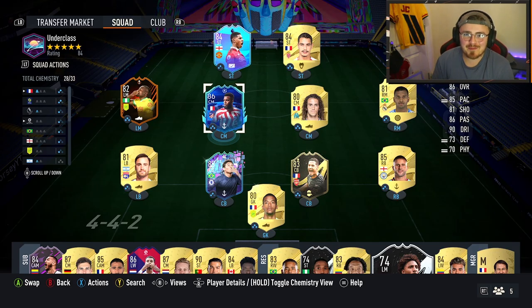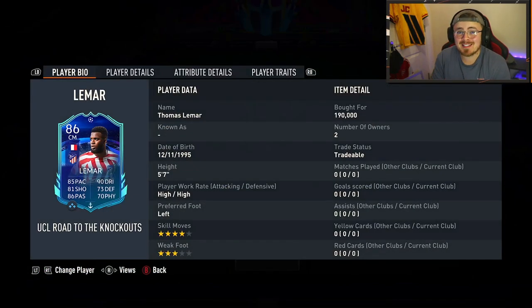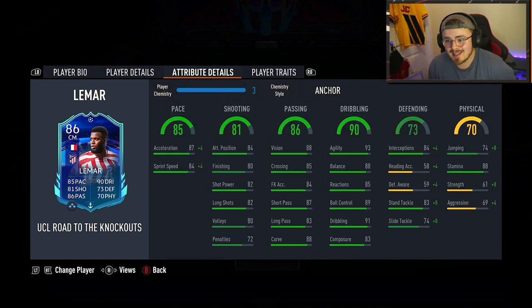Alright guys, we're back again for review number two of the night — this one we're checking out. He's still amazingly cheap by the way, and his price is dropping. Thomas Lamar once again — the card design is sick, the dynamic looks sick. This man is a center mid with right mid and left mid position options, which is awesome if you want to line him up differently in game. High/high, left footed, four-star, three-star.